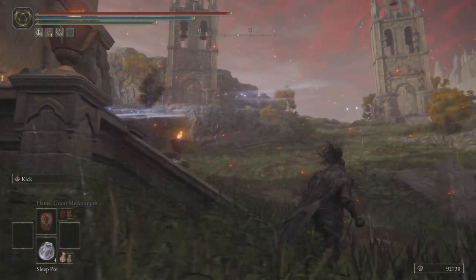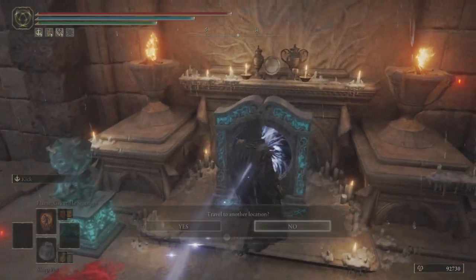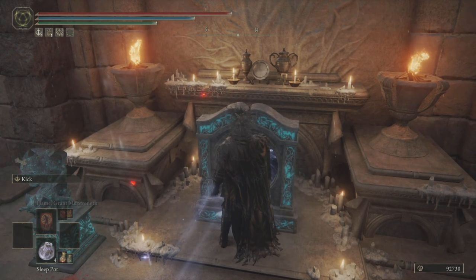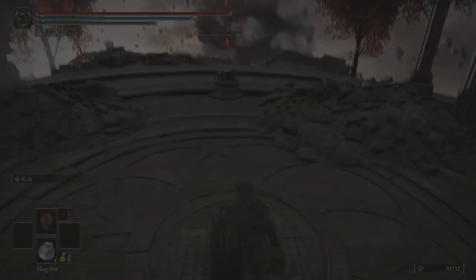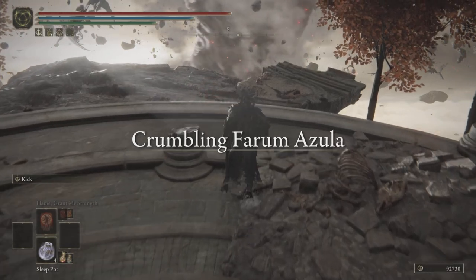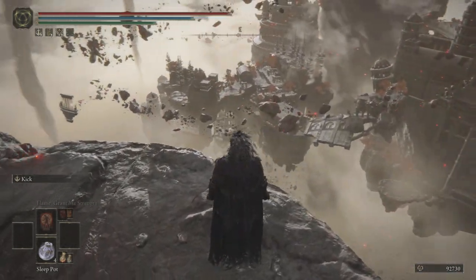You can get the imbued key from the top tower inside a chest — just put it in the statue. Once you put the imbued key into the statue, use the teleporter. This teleporter will bring you to a platform in Crumbling Azula; you'll see Crumbling Azula directly in front of you to the east.